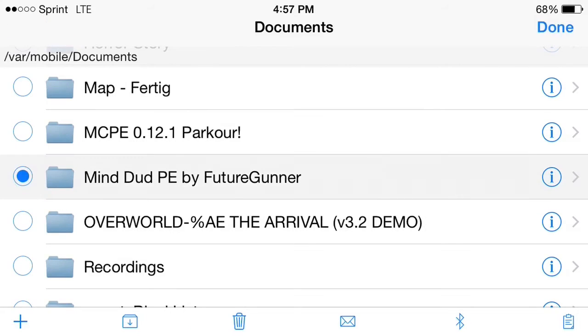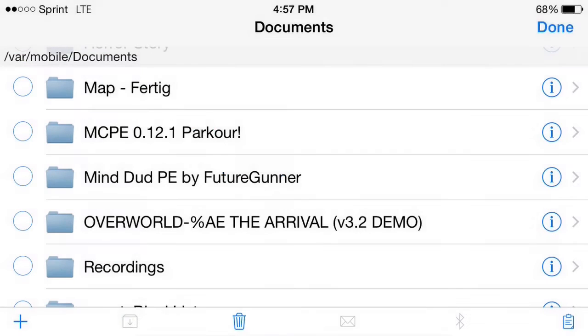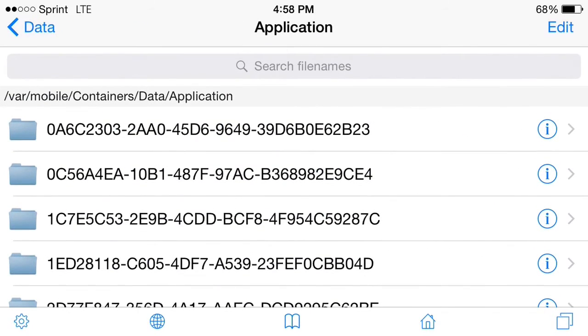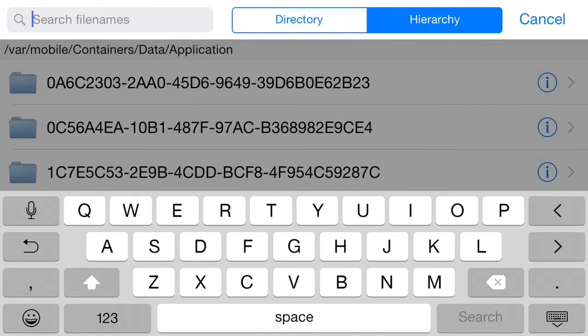Then you click on this little clipboard on the bottom right corner — very important. Click on the clipboard, click 'Copy Link.' Now that you've copied the link, you need to go to Containers, then Data, then Application. Then what you need to do is go to 'Search File Names,' go to Hierarchy.